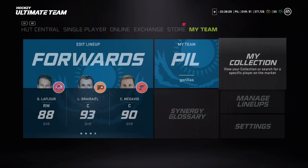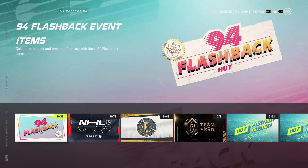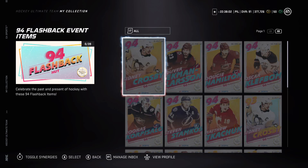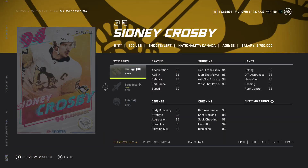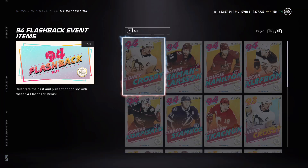Looking at the Crosby card - 94 overall with two to Barrage, Speedster, and Thief. This card is really good - it has Speedster right off the bat. Barrage is becoming more popular, and if you have Thief and the Jack Hughes card, I'd say definitely go for this, then get another guy with Thief or something. That's a really really good card.